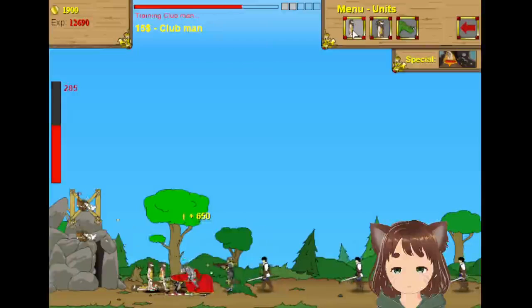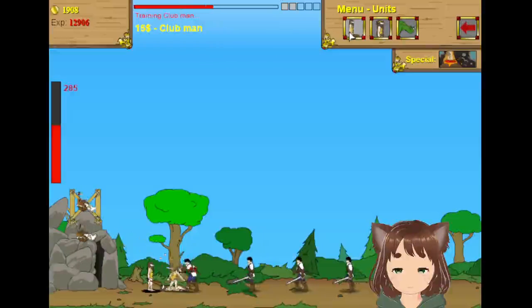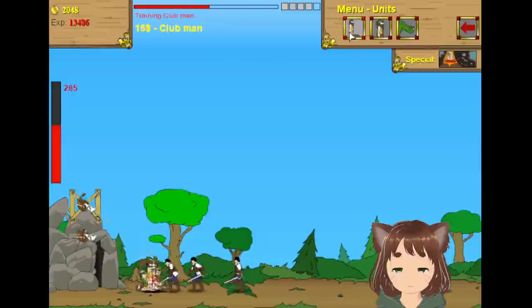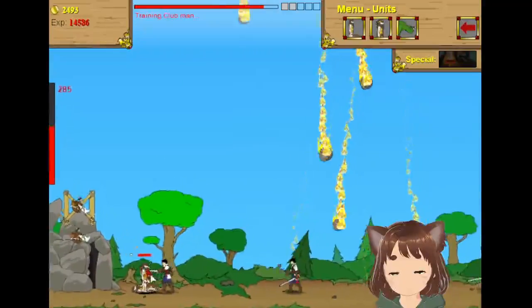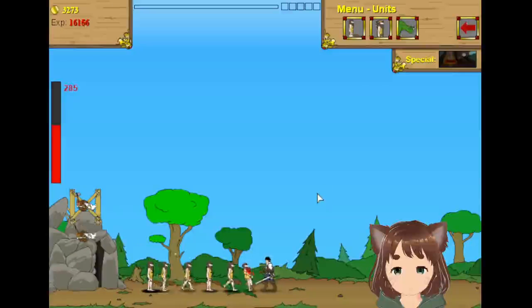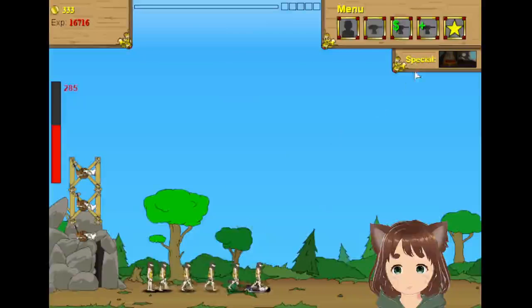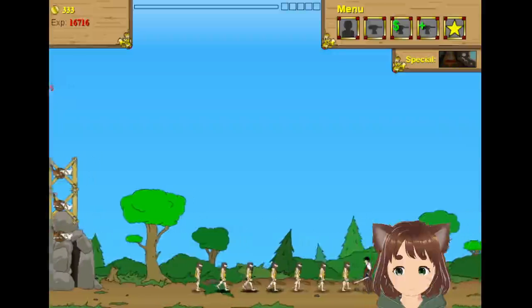We got a little laggy but that's alright — we have a lot of Cavemen. We got another turret slot and now have three turrets. We need 7,500 for the next one. Everything's going according to plan. Let's try the medieval era or something — I don't know what they call it.